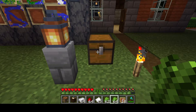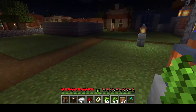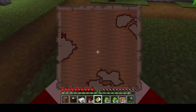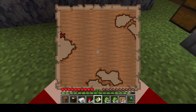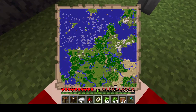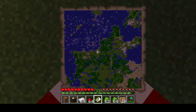Explorer maps show you rare generated structures — like woodland mansions, ocean monuments, and buried treasure. Here's a buried treasure map; I actually got this from a treasure chest. It tells you the location of the buried treasure — you can see the X on the map. I'm the little circle in the bottom right, and as you get closer to the treasure the circle gets larger.